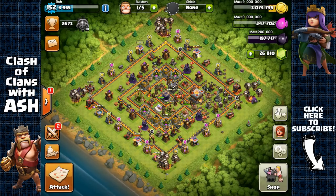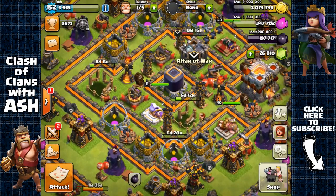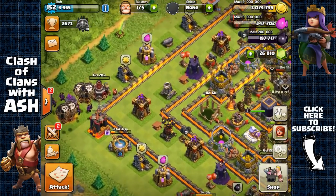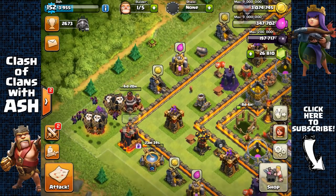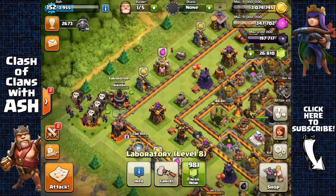Hey guys, it's Ash and welcome to the third episode of my journey to max Town Hall 11. As you can see I currently still have my Grand Warden at level 5, and this is also day 3 of my journey. I just upgraded my laboratory about four hours ago, going to level 9.